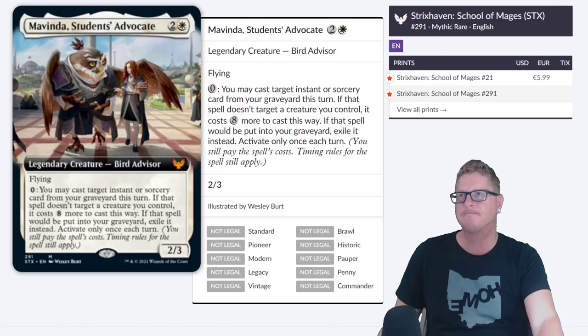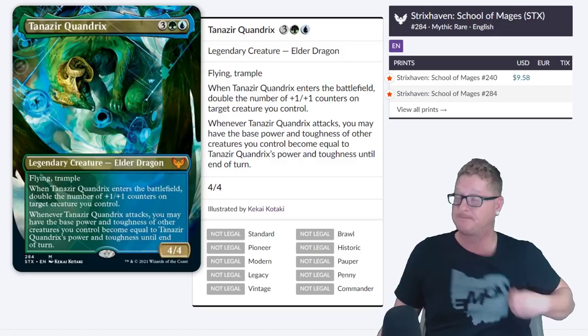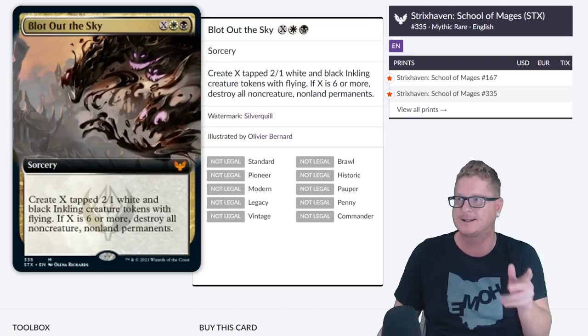This one definitely screams Harry Potter on it. We're at $9.58 right now and we just entered into Tanizar Quandrix, the Elder Dragon. I think this one is a little underpriced — call me crazy. These Elder Dragons down the road, expect them to go for a pretty penny.